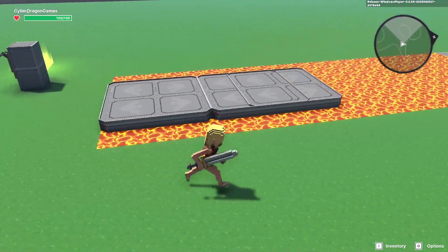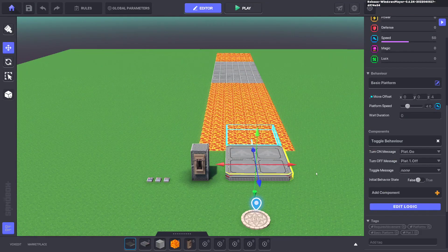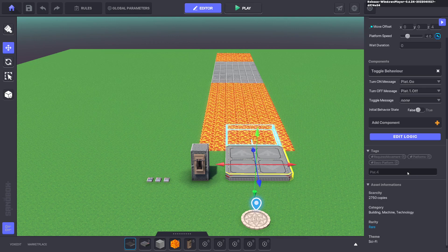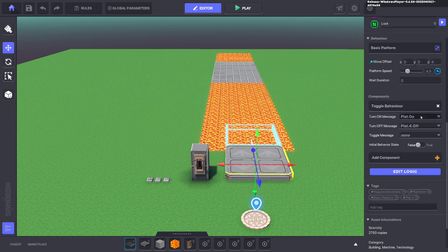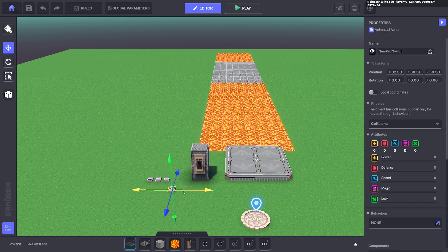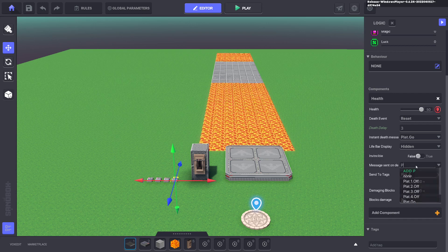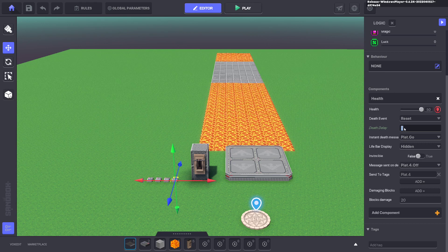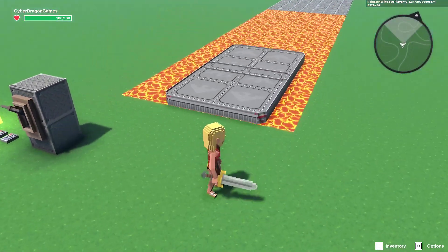Duplicate once more, hold Shift to stack it, and set this to 'plat.4' with 'plat.4.off'. Change the movement from twelve to sixteen. Duplicate the last numpad, send it to 'plat.4' with death message 'plat.4.off', and change the delay from 2.525 to 3.525. Test it out — now we've got our full expanding bridge.